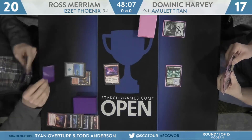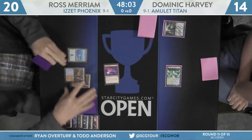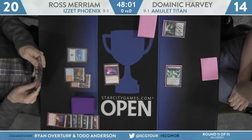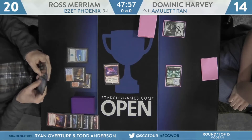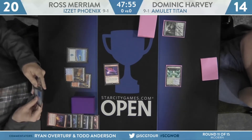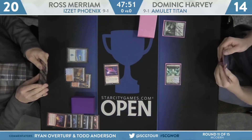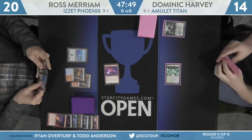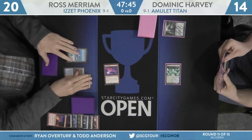That'll knock Harvey to 14. To me, that signifies something like Thing in the Ice is coming this turn, with Faithless Looting in the graveyard as well as cards in hand that all do relatively the same type of stuff — Seer Vision, Sleight of Hand, things of that nature. It's important if you're playing the Phoenix deck to know when you should be playing on your main phase, because the Arclight Phoenix triggers at the beginning of your combat step, after your first main phase.